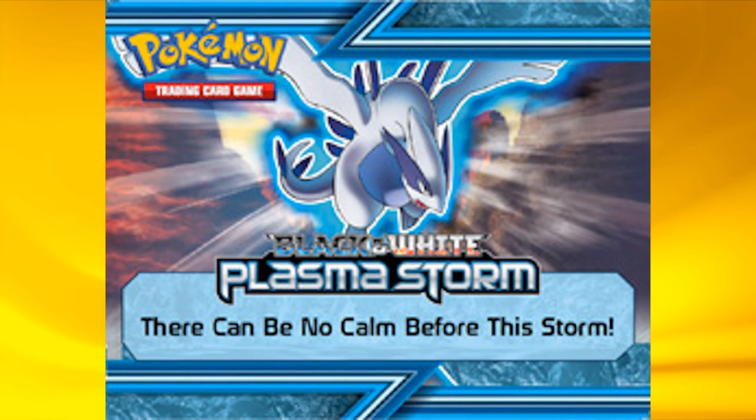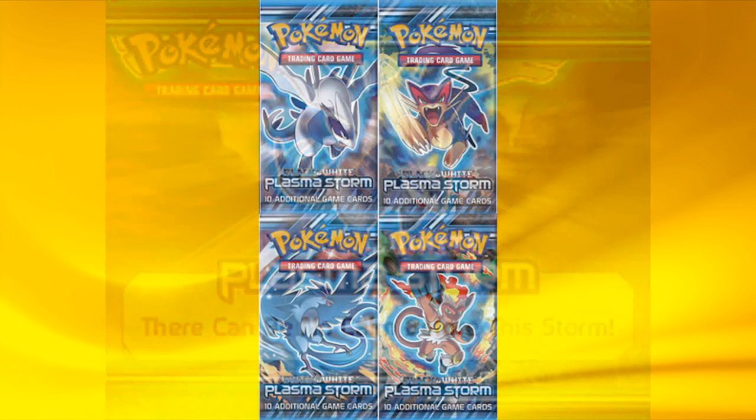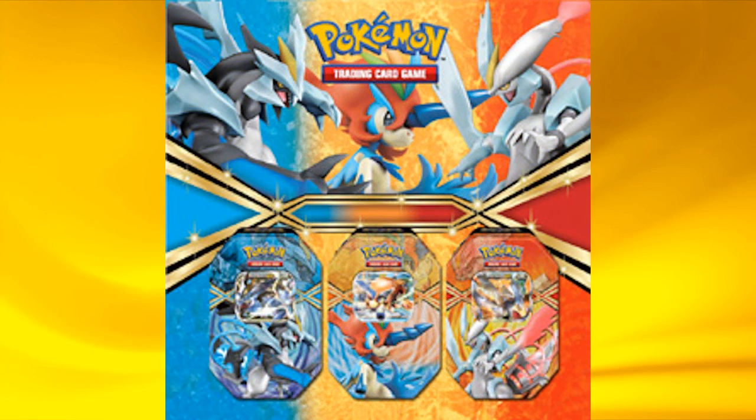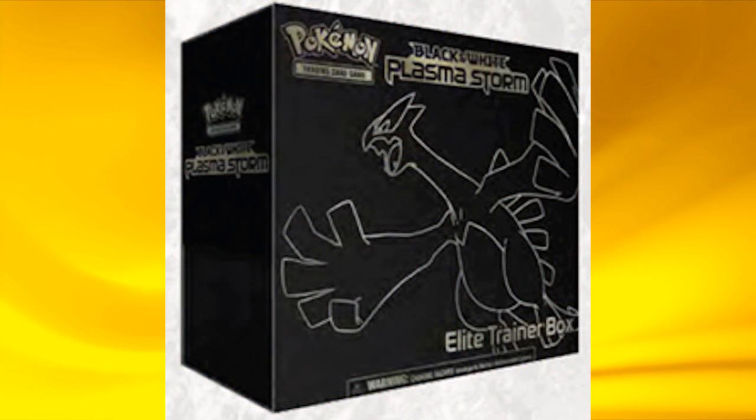And now some English news to finish this episode. Plasma Storm — that's right, our latest set is coming out on February 6th and will feature 135 cards. Here we have the Booster Pack artworks, and they'll also have tins available featuring some EXes: Black Kyurem EX, Keldeo EX, and White Kyurem EX. You can also get an Elite Trainer Box, which features 7 Plasma Storm Booster Packs, 40 Pokémon TCG Energy cards, 2 condition markers, 6 damage counter dice, a coin, a player's guide, a deck box, and a collection box to keep cards safe.